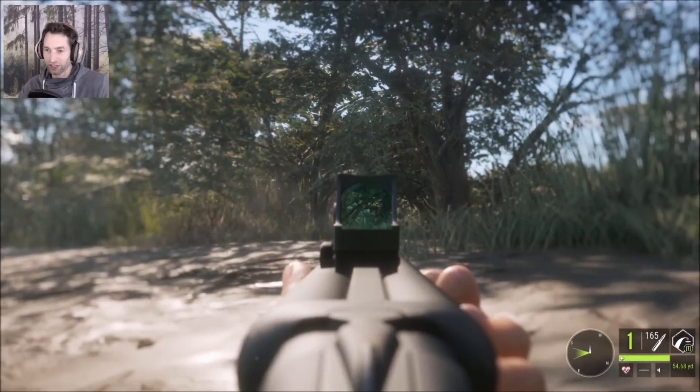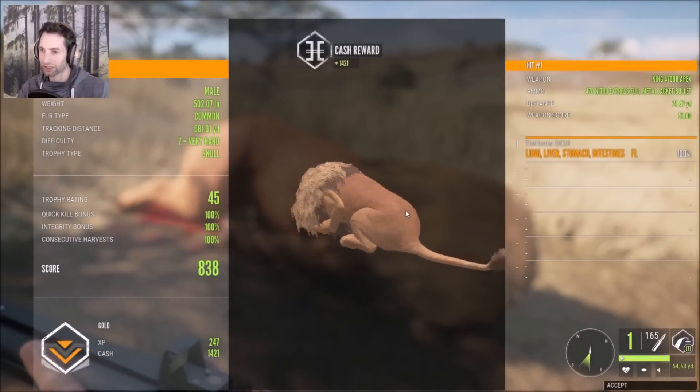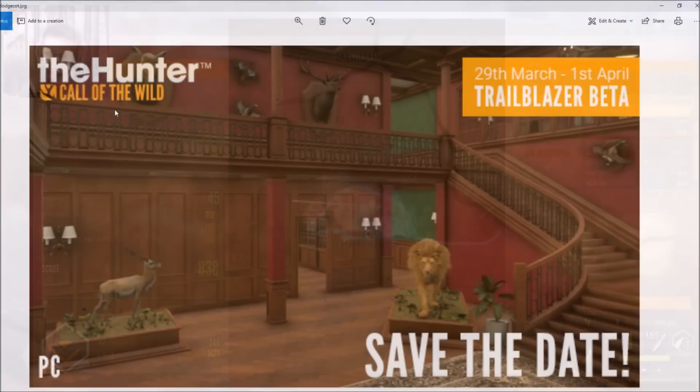Went for a brain shot and he's down. He scores 45 — a gold, with a total score of 838. Look at the penetration on that shot: skull, brain, jaw, neck bone, lung, liver, stomach, intestine.